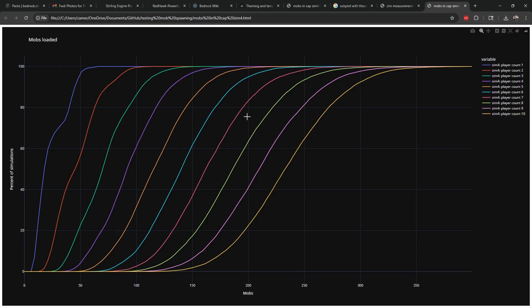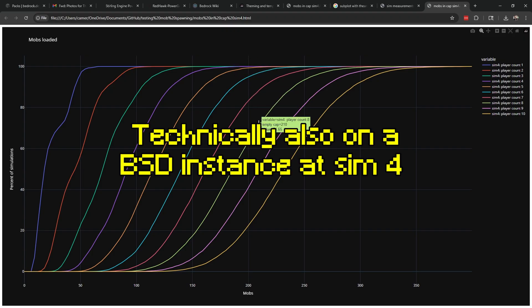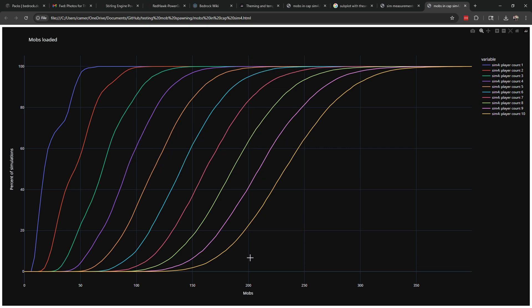I would argue 6 or 7 is where we should start talking about it being playable. At 7 players, you have a 17% chance of being at mob cap — or 83% chance you're not. At 6 players, you're at a 5% chance of hitting mob cap, which means a 95% chance the game is playing smoothly. At 5 players, you're at 99% chance the world is playing smoothly and only a 0.7% chance of actually hitting global mob cap. So you can play with multiple players on a server, up to about 6 or 7, maybe 8, depending on preferences. But there's no way you're playing at 10 or 11 without hitting mob cap.